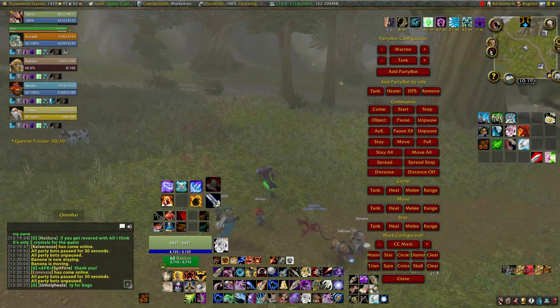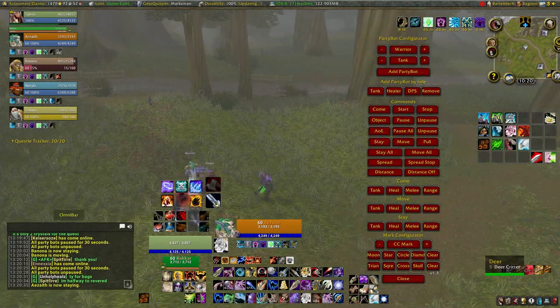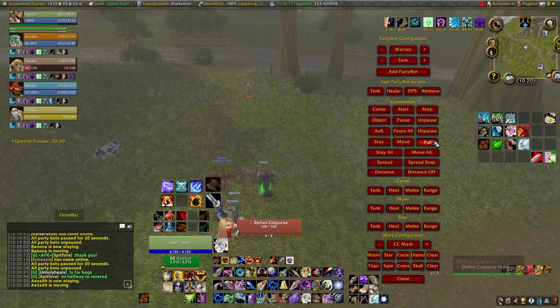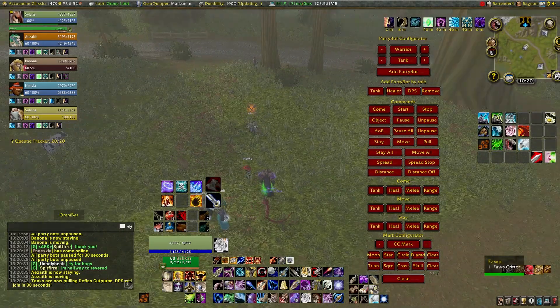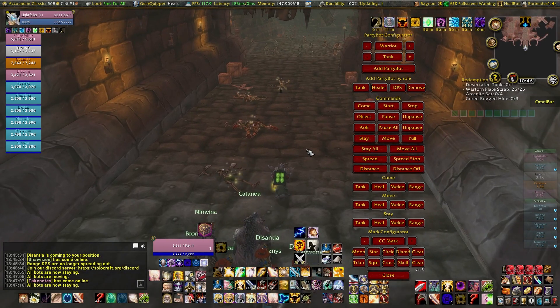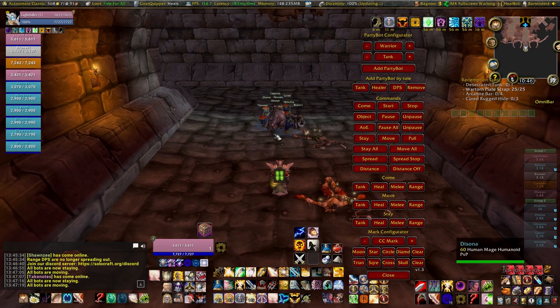Unpause All will unpause all party members. Stay will command the selected party member to stay. Move will command the target to move if they had been set to stay. Pull will pause all of your party members except for your tanks — be careful, as the healers will stop healing until unpaused. Stay All will command all of your teammates to stay in position, and Move All will command them to begin moving again.